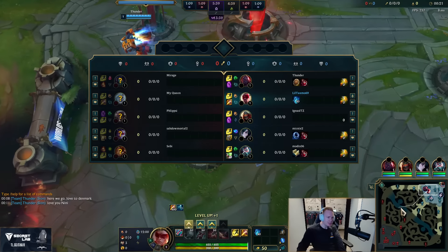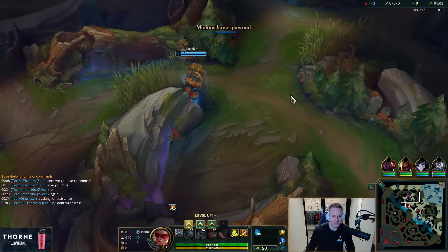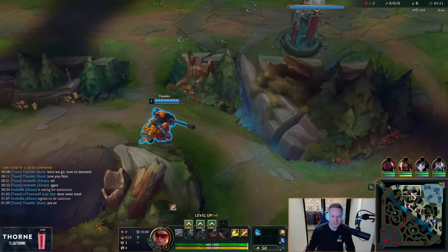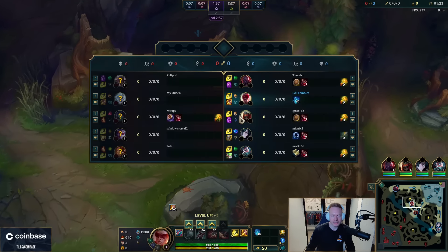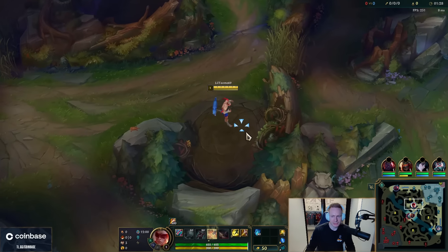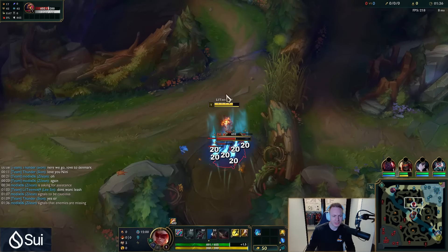I think Lee Sin is often the optimal choice; I'm definitely not going to regret getting mobility into those champs. Trying to decide on the path — I think we just go towards both sides. It's kind of bad to leash for junglers nowadays; it only speeds up the clear by one or two seconds, and laning becomes a bit harder since they lose wave control and we give the enemy information on where the jungler is starting.